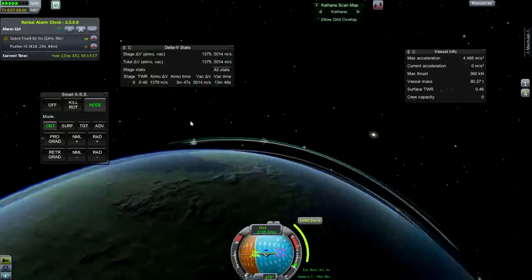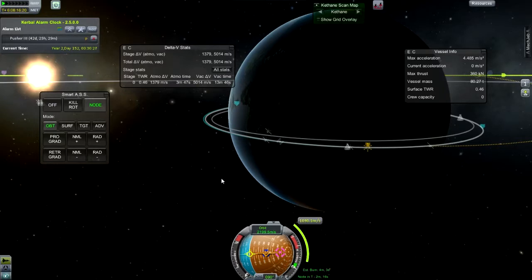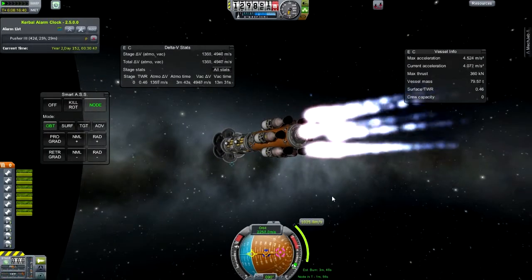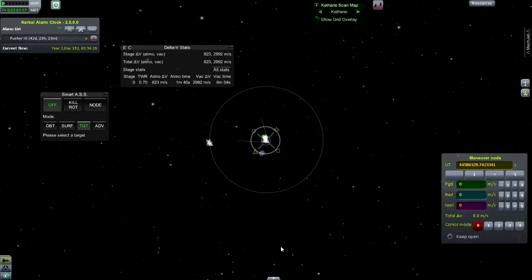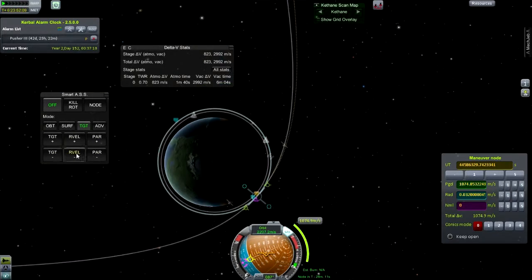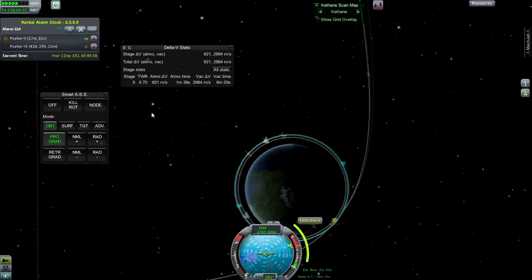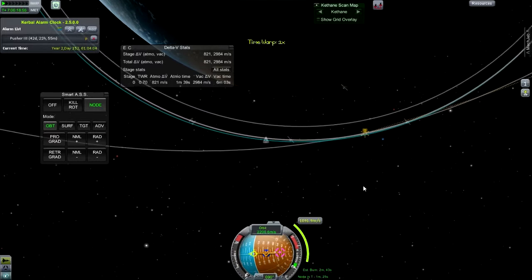The Truck by Six, which has got 50% more thrust, is actually moving the light package. The Truck by Four, the lighter of the two, has got the big huge package. There I am burning for Duna injection. The little pusher has almost 3,000 meters per second of delta-V — that's going to be plenty. Duna is typically between 1,050 and 1,100 meters per second for the ejection. There'll be a little adjustment on the way, maybe 100 meters per second. For insertion you've got aerobraking, so you don't really need much — just a little to circularize the orbit.